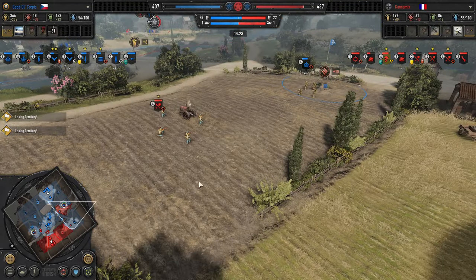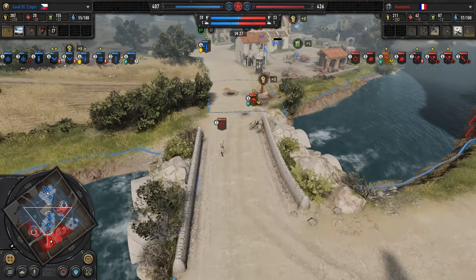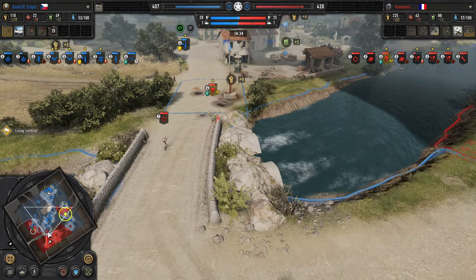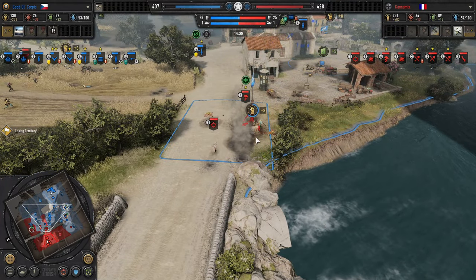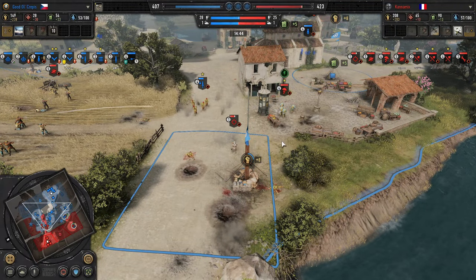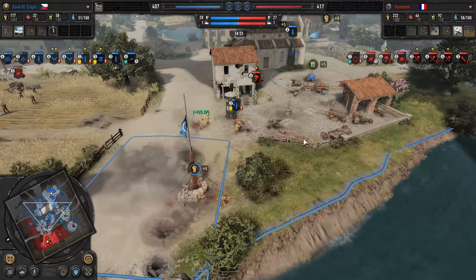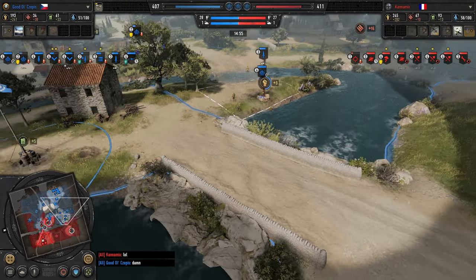The sniper is trying to attrit the Vickers. Sappers challenging Fallschirm Pioneers, and Cepes is doing a good job in the middle of these engagements taking away some of the map control. Sniper moves up but doesn't see the commandos on hold fire — this is an opportunity for an ambush. They go for the sniper, sniper retreats, takes a bunch of damage but will get away, and the commandos are instead forced to retreat.